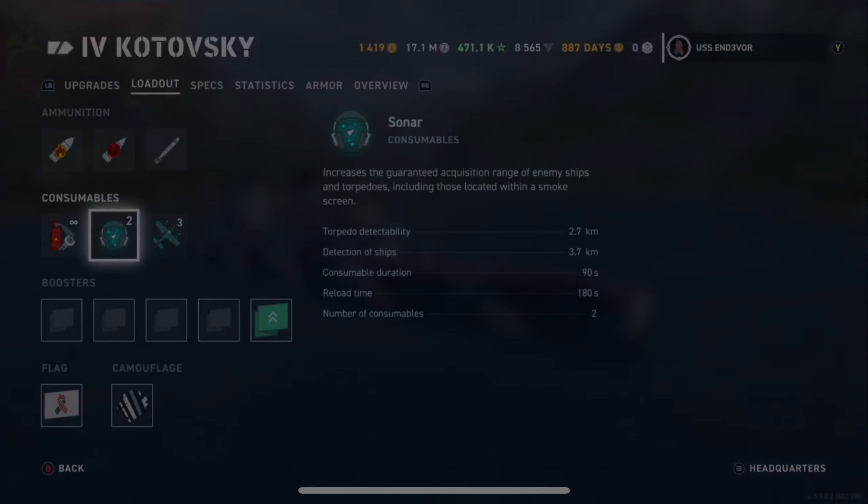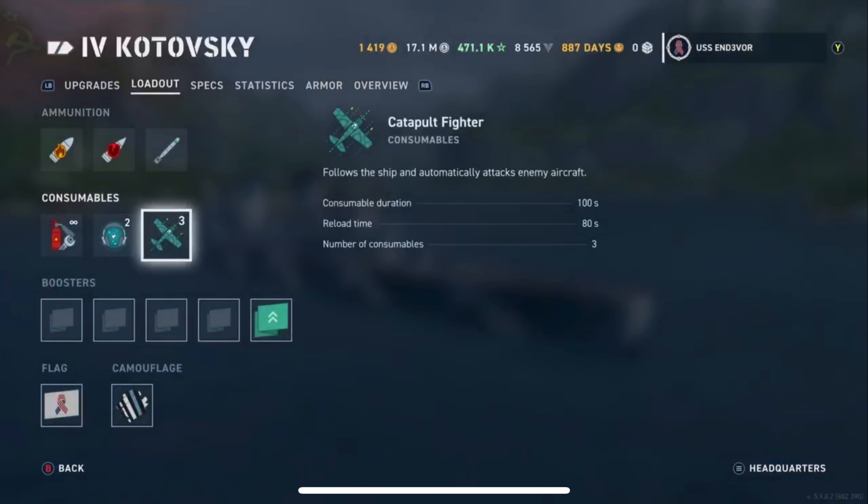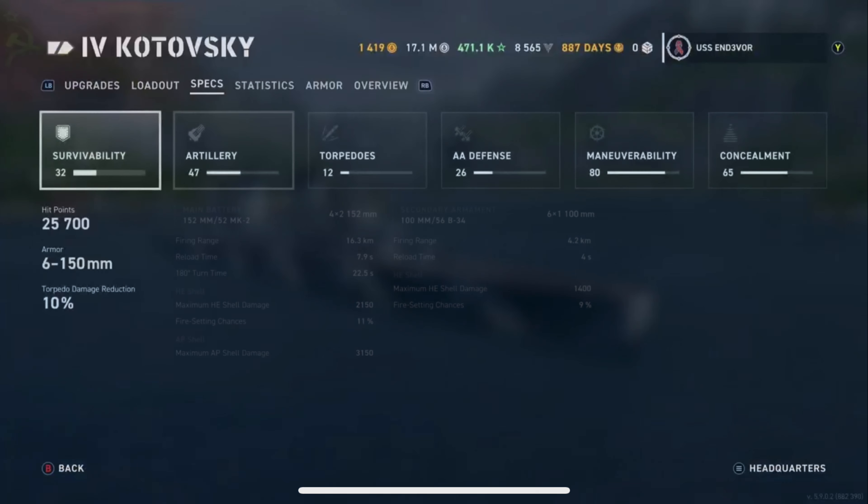Overall accuracy and Refill Station in the legendary slot. Only one mod slot, and that's Aiming Systems Mod 1. For consumables, we have our regular damage control, our sonar which can detect ships up to 3.7 kilometers, and our catapult fighter of which we get three charges. Moving on to the regular stats — survivability is at 25,700 here at Tier 4. We do get a little bit of torpedo damage reduction at 10%, which is a little bit interesting, but don't get hit by them because they still hurt.